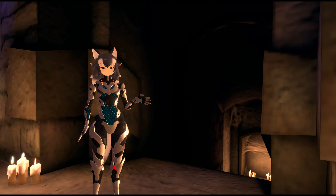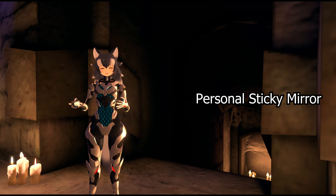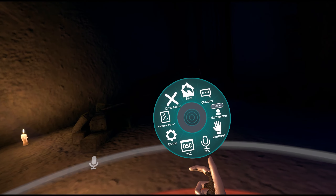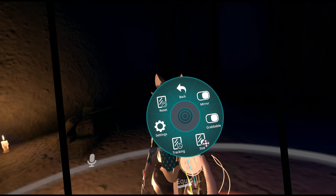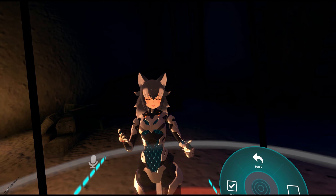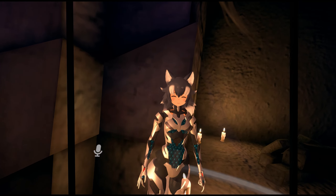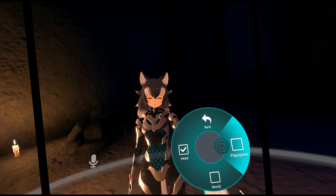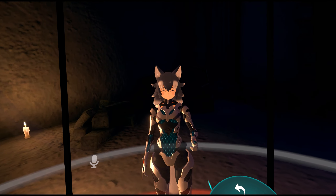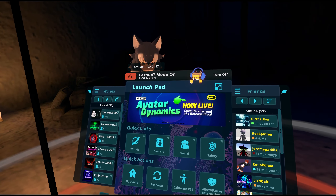They've also added a new personal mirror option where the mirror sticks to your head and head-tracks you. From the quick menu, go to options, personal mirror, turn on the high mirror, then go to tracking and choose 'head' — now it's attached to your head. It's a head-tracking mirror. You can set it back to world or play space depending on your preference.